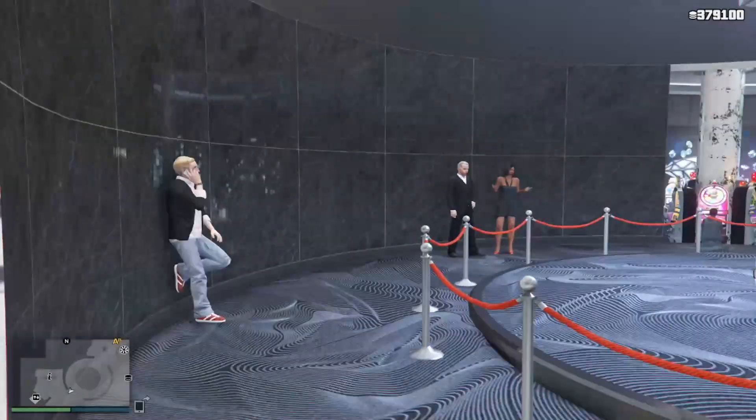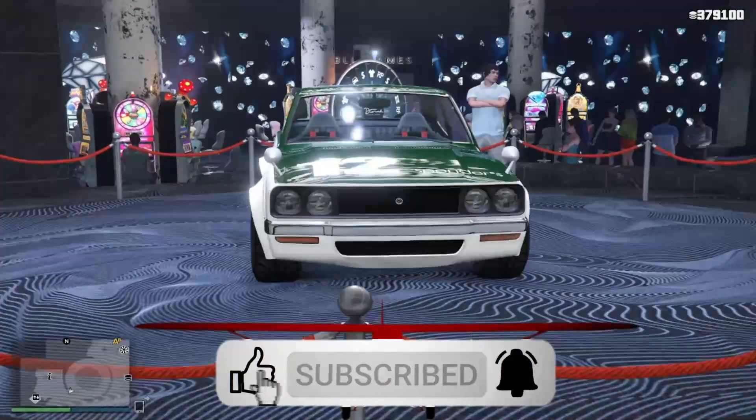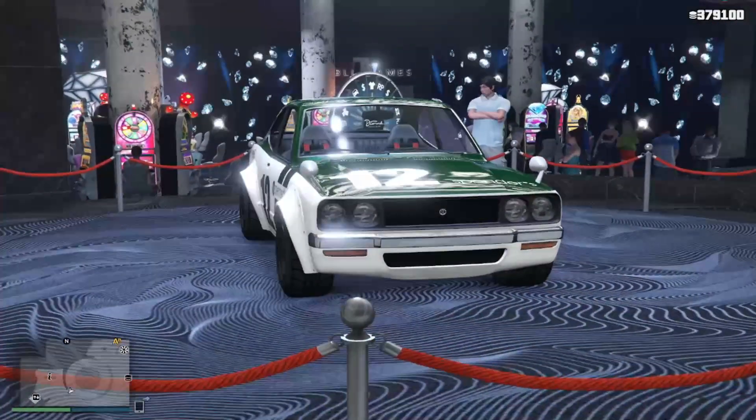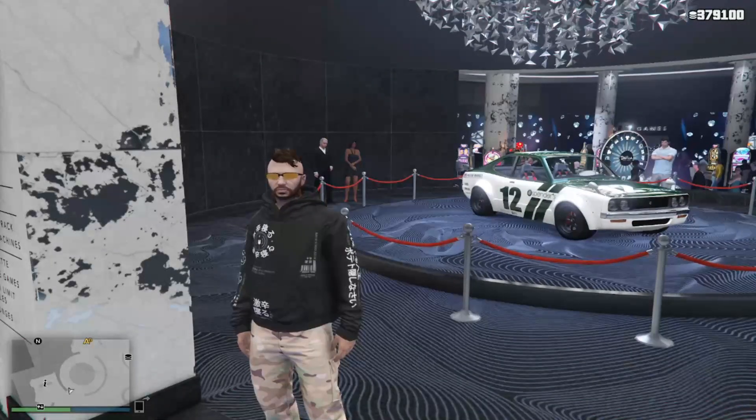Hey guys and gals, it's the Xpert Noob here and it's Thursday again — time to go through the weekly update. You can see behind me the podium vehicle is the Savestra. This week we have three times cash and RP on associate and bodyguards.